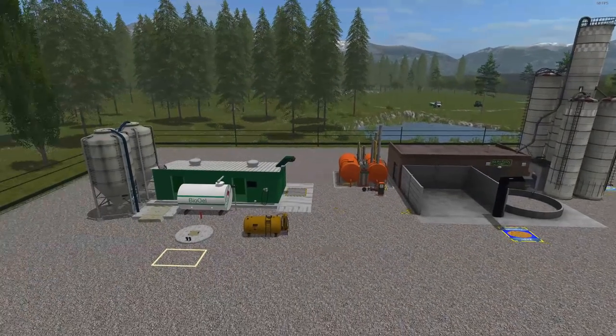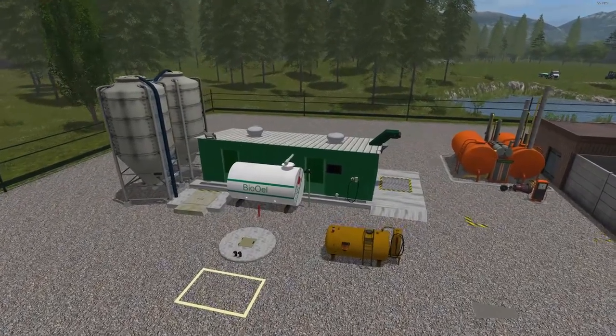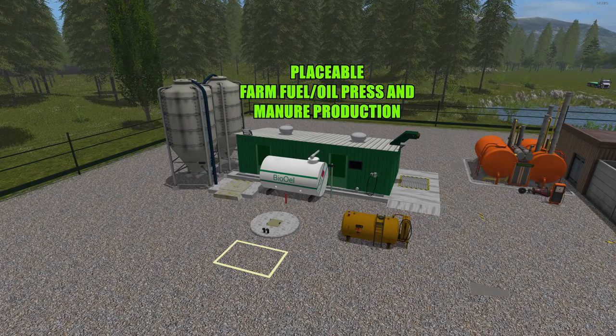Then we'll be taking a look at this guy right here — it's like a mini oil refinery. Some people will be familiar with this, but this one's so small you could fit it right on your farm. This is called the Placeable Farm Fuel Oil Press and Manure Production, file size 12 megabytes. It's capable of making two resources from one — you can put in sunflower or canola and you'll get out manure and fuel.